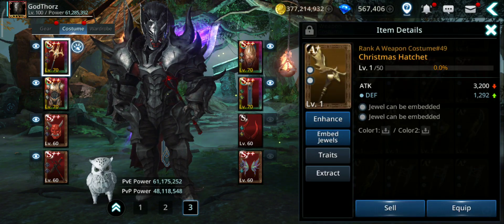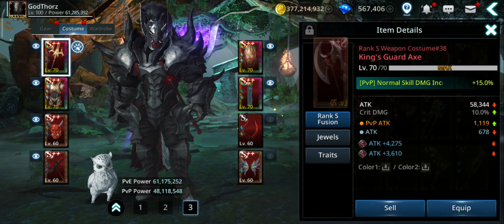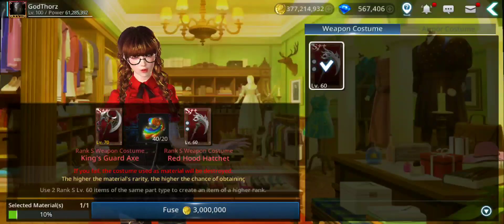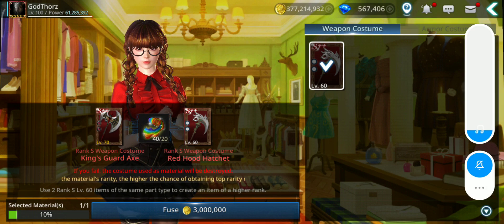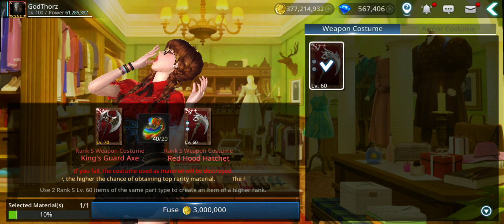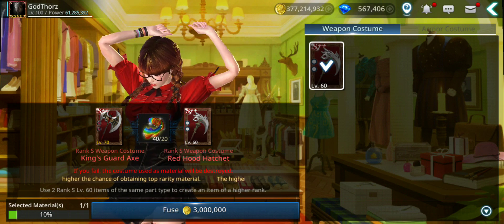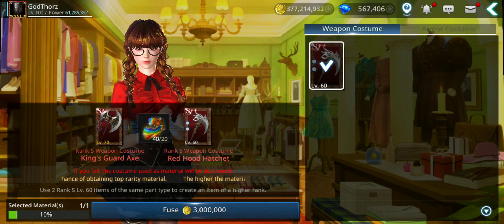The chance might be even lower than if you fuse S+. For S+, the chance is 10%. I believe they might increase the chance — I really hope. Or for sure they will increase the amount of materials and how we can get the costumes. So what you need to fuse the S++: the chance is 10%, you need 3 million gold, and you need two same-type costumes at S++ level 60.